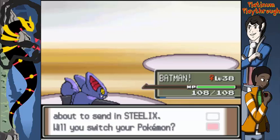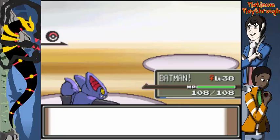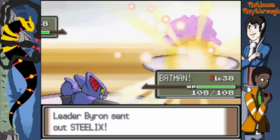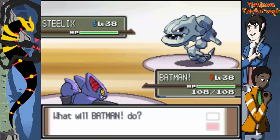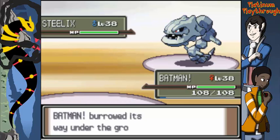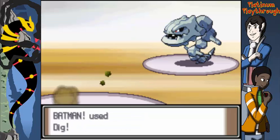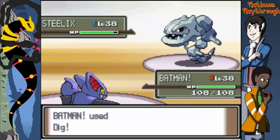I keep forgetting to let Joel make the decisions during gym battles. We're going to Dig like a Diglett. Steelix goes for Ice Fang — that's a really big issue, why does his Steelix have Ice Fang? This is going to be bad. Holy crap that's stupid — it hurt a lot. Switch to Anubis.